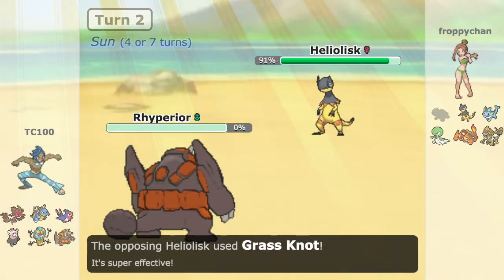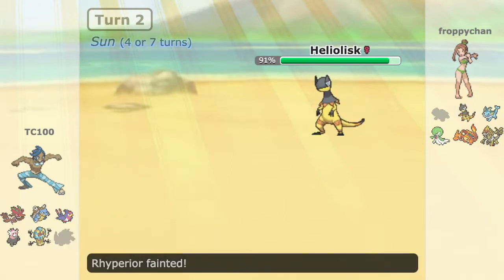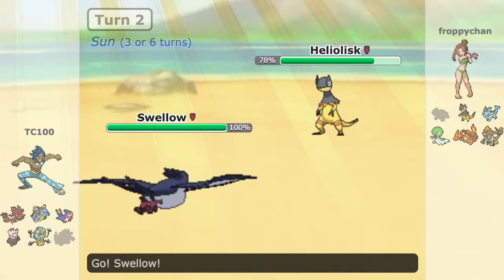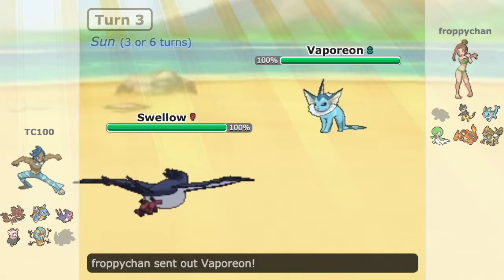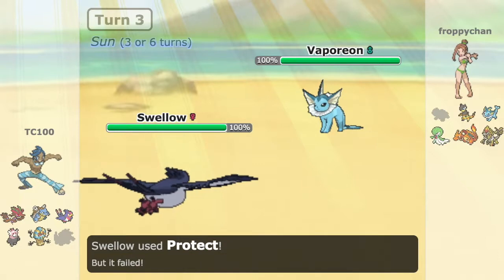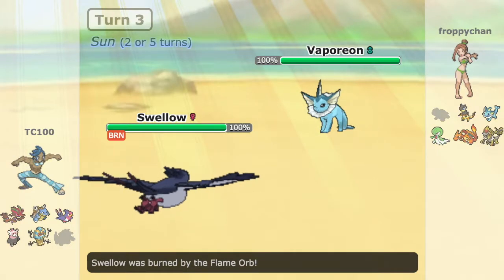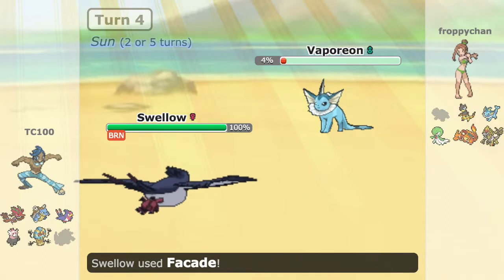Here I ended up screwing up — I really should have switched out to Swallow. I guess it was a gamble, but I lose Rhyperior. Had I seen the Grass move not coming, I would have gone into Swallow. Based off the damage, I was assuming it was Choice Specs, so I made that bold decision to go into Swallow. Either way, I get my Guts boost from the Flame Orb and go with Facade — we almost take out Vaporeon but come up just short.